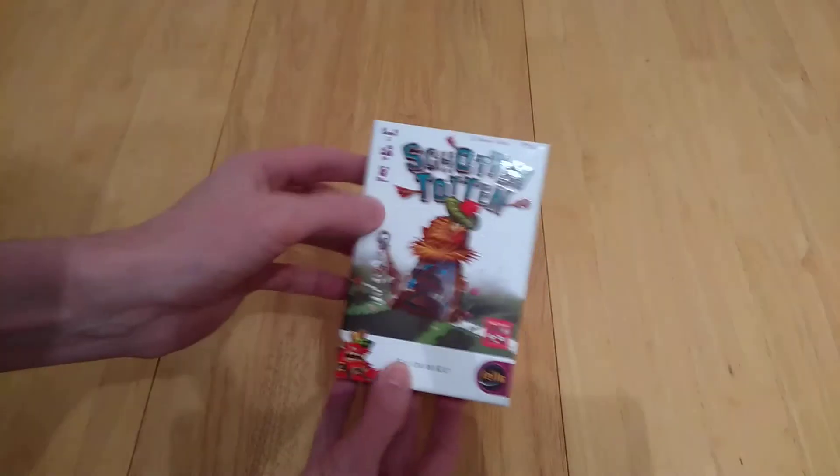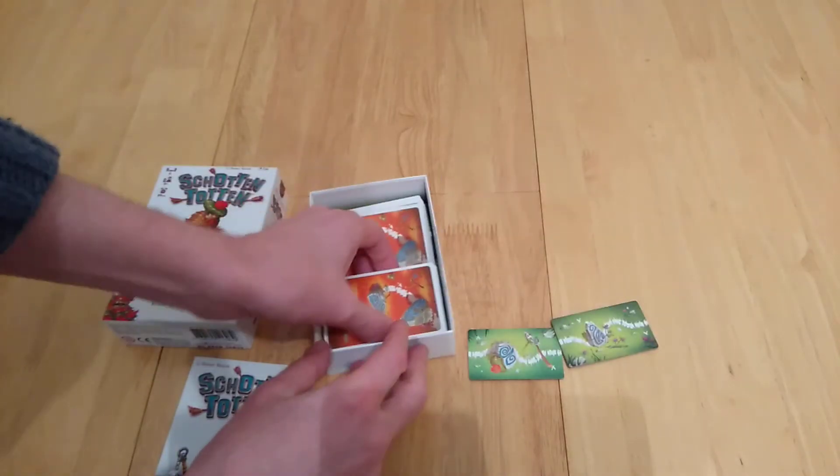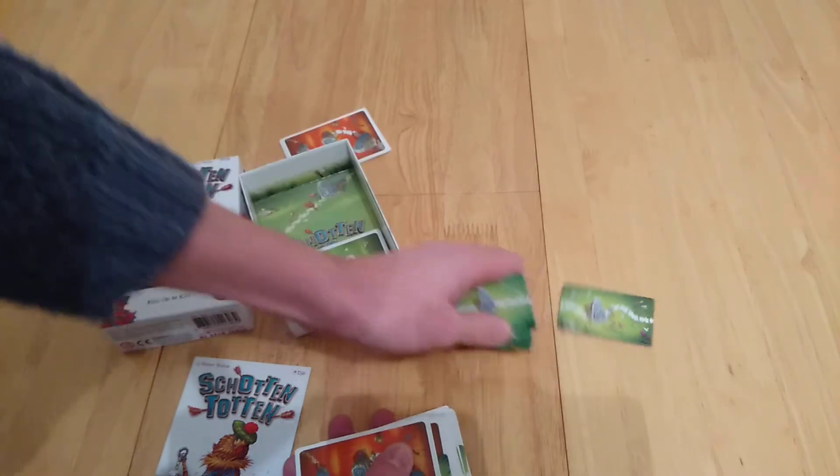It's a two-player game by IELLO and its phrasing is 'kill or be kilt.' It's a Scottish themed game and it's a sort of Battle Line style game whereby you're trying to place out cards and be the first person to either claim five of these stones or claim three if they're next to each other.